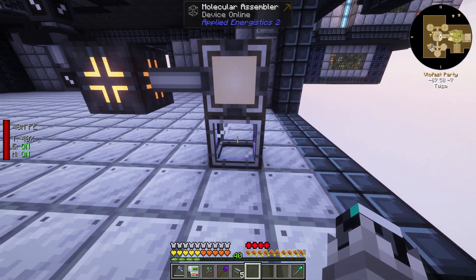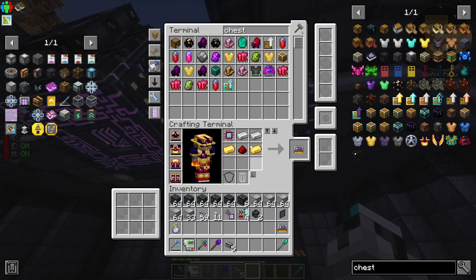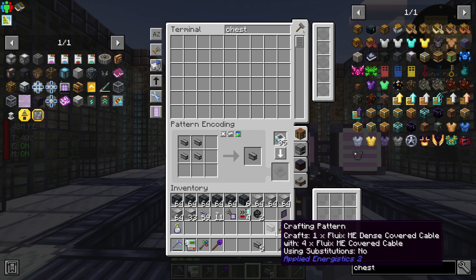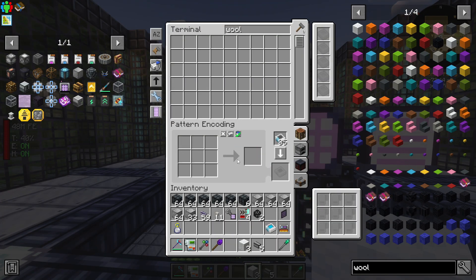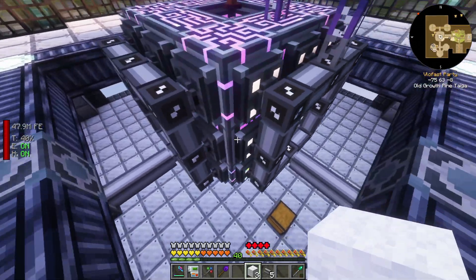The pattern provider takes patterns and, since it's linked to the molecular assembler, that assembler is going to be the auto-crafting device for things you can do in the crafting table. To set that up — for example over here — I can teach it the pattern for the dense cable. If you hold Shift you can see the pattern turns into the dense cable. I'll also teach it the covered cable recipe, then give both patterns to the pattern provider.